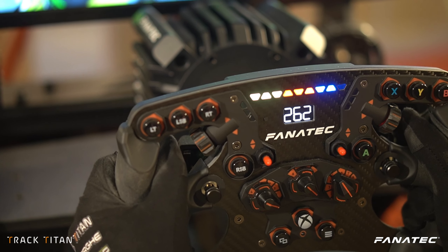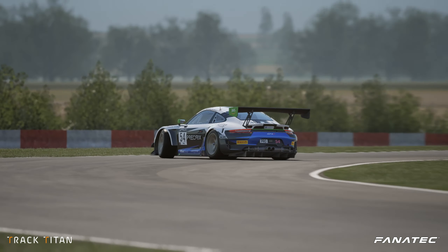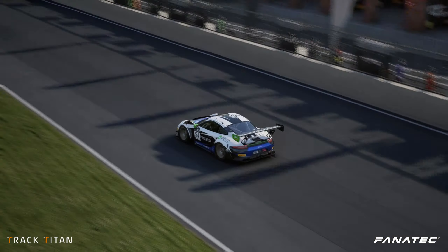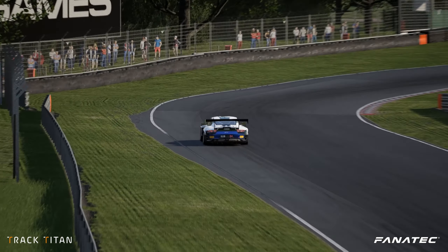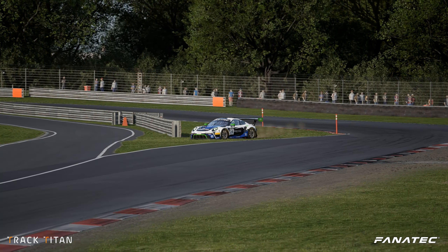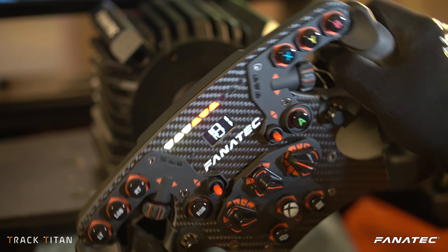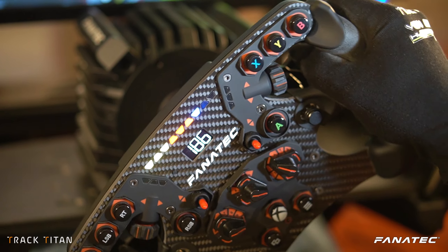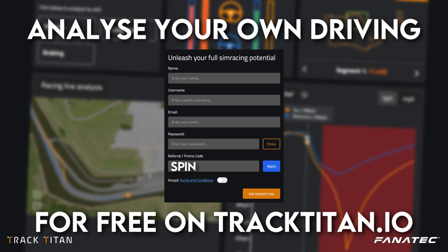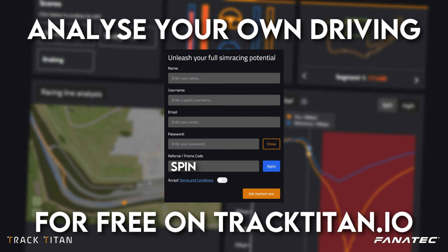Welcome back to another Tutorial Tuesday. Today we're going to discuss turn-in oversteer in Assetto Corsa Competizione. Oversteer on corner entry can be a real pain and can mess up your race quite unexpectedly. We'll discuss the causes of turn-in oversteer, analyze it with the TrackTitan platform, and talk about how we can solve it. You can analyze your own driving for free on TrackTitan.io, with extra insights when you sign up using code SPIN.